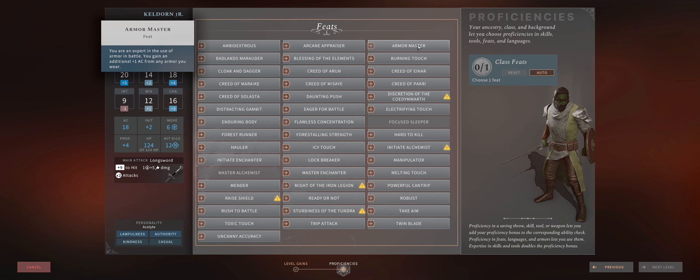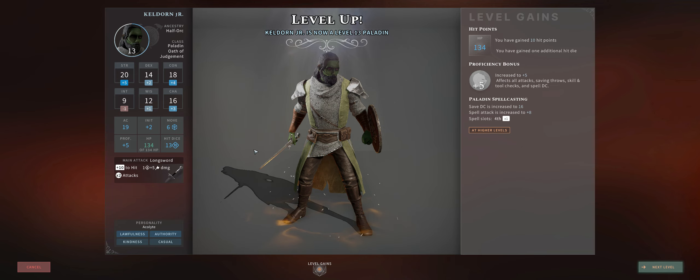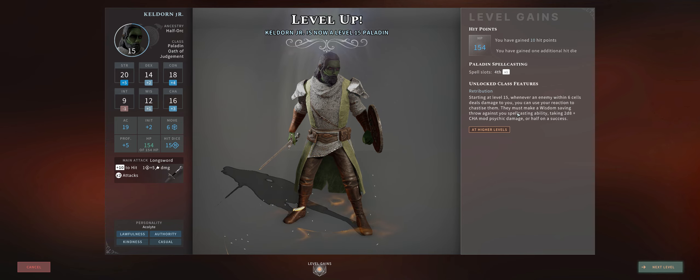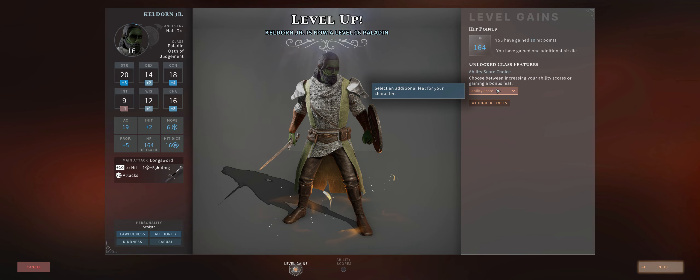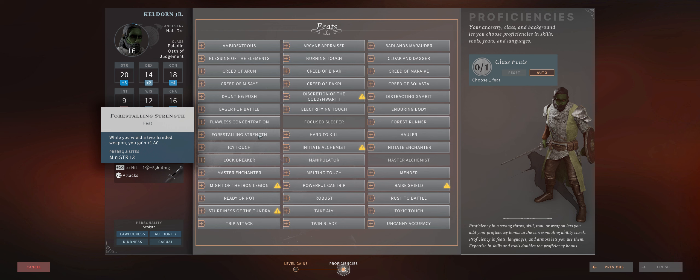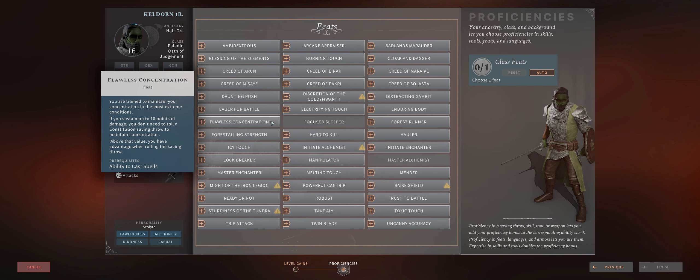We might as well level our character to 16, after all Palace of Ice is already in the game. At 14 you'll get Cleansing Touch, which isn't particularly useful because it costs a full action, but it can help a bit. At level 15 you get Retribution from your Oath of Judgment, also not that good but at least it's free. For the last level 16, another feat — you might as well go with Stalwart Strength for yet another bonus to Armor Class. The reason I don't bother with Flawless Concentration is that for a Paladin most of your spell slots will be spent in extra Smite damage, and you don't have that many good concentration spells outside of Divine Favor and Shield of Faith early — I just don't think it's as needed as with a full spellcaster.